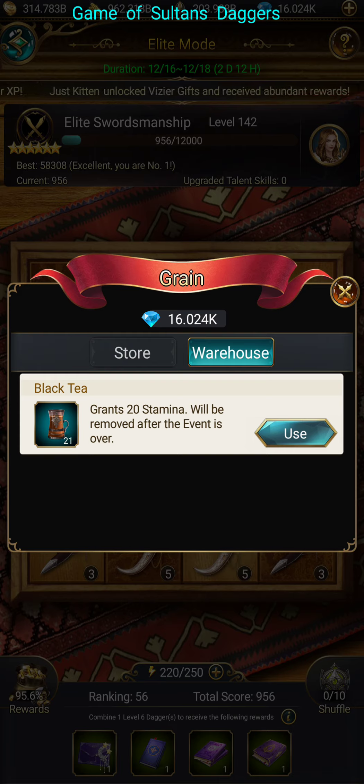Make sure you place your daggers where they need to be placed. Don't just start randomly matching and mashing stuff up. As we get further down the line and we get the higher daggers — like the little ones and twos here — your board is going to obviously fill up at one point or another.